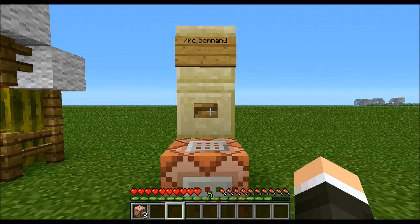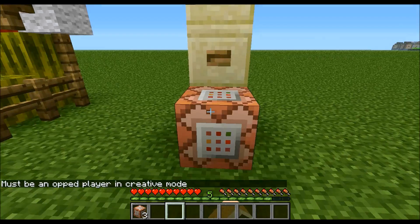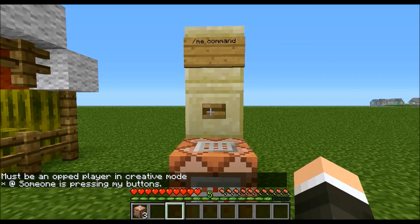Next is the Me command. 'Me, someone's pressing my buttons.' Unfortunately it doesn't make the player say it, but it makes the Command Block say it. So it comes out: Command Block says, 'someone is pressing my buttons.'